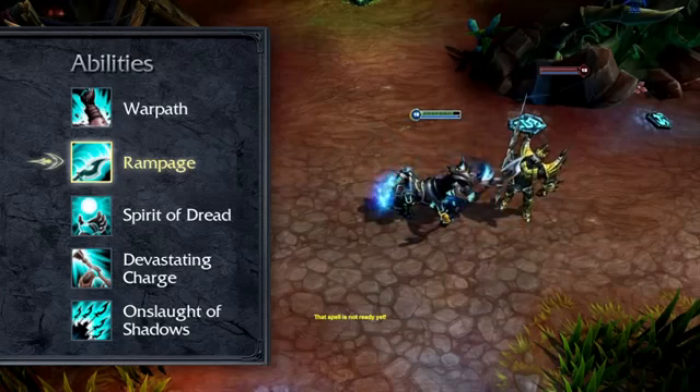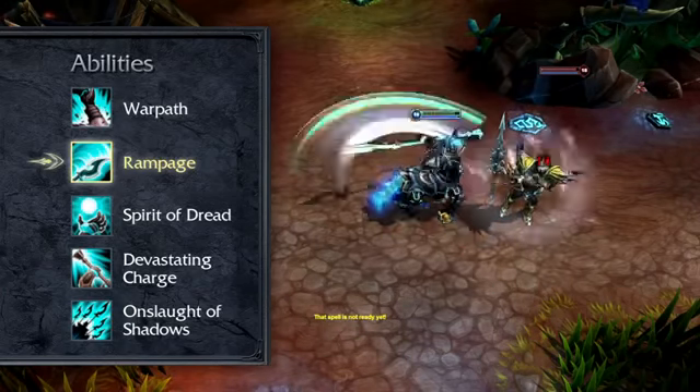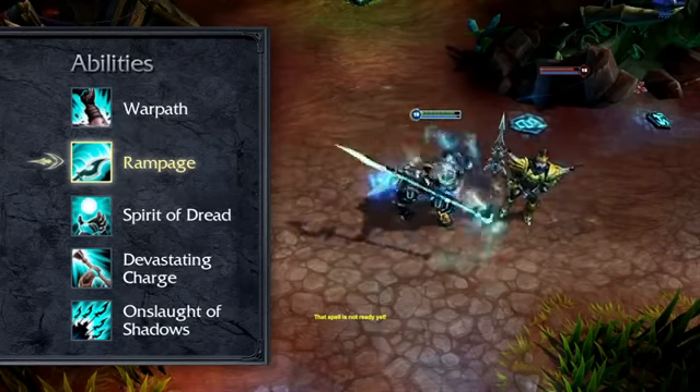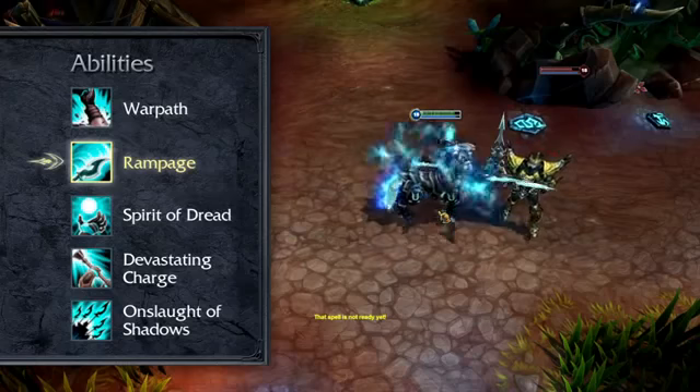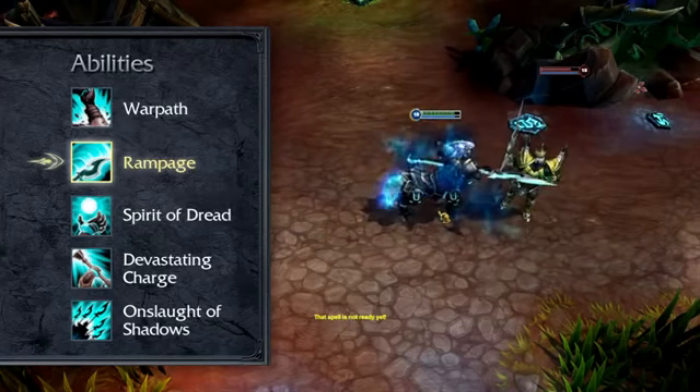Rampage immediately damages all nearby enemies. If it hits, the next activation of Rampage enjoys a lower cooldown, down to a cap. If Rampage hasn't hit anything for a few seconds, the cooldown returns to normal. As Hecarim's primary damage source, take Rampage at level 1 and max it by level 9.